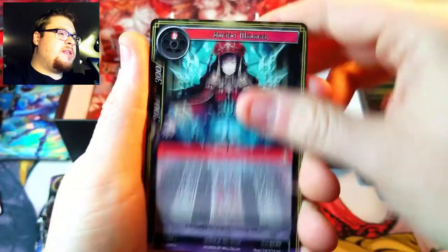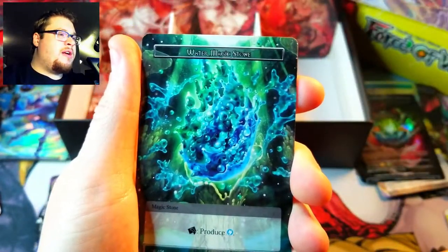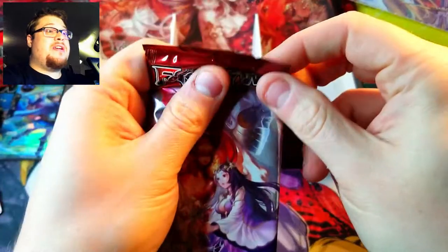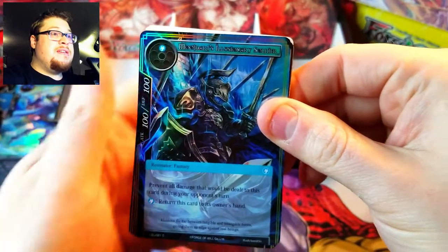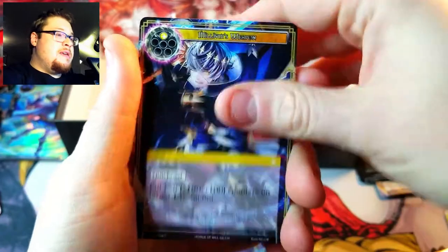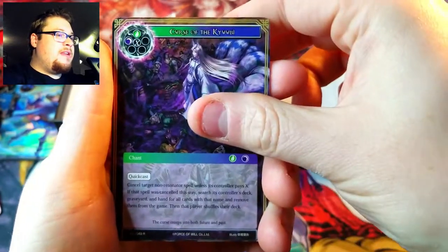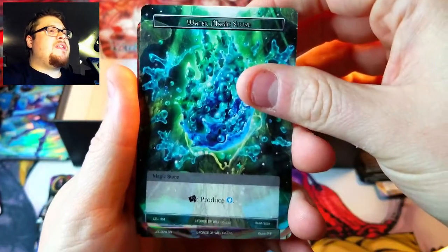Two more little packs — give me something beautiful. Nightmare Dragon, I already got you, I don't want you anymore. World Flame Summoning, already got you. This is our last chance for an uber rare right here. I don't think we can get it, but you never know — it's not a god pack, we already got one. There's our rare Curse of Kayuba.